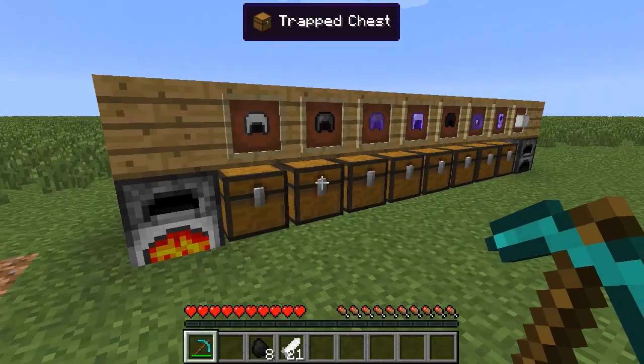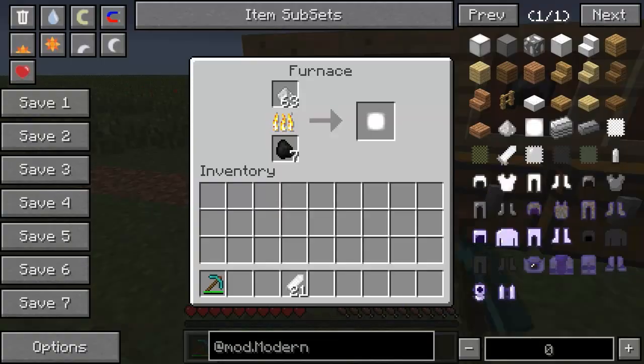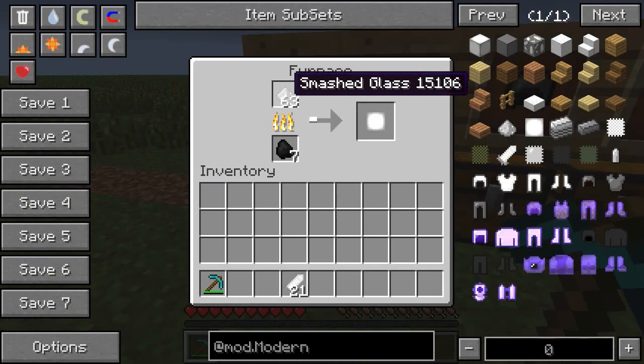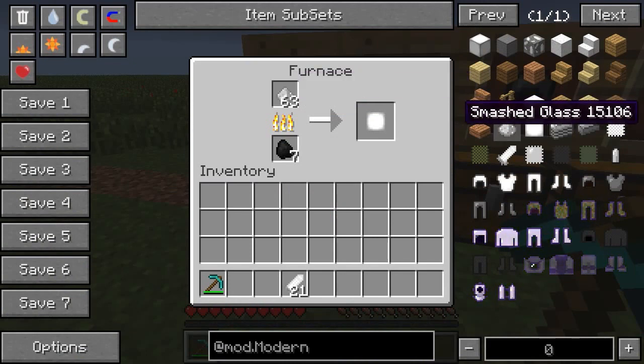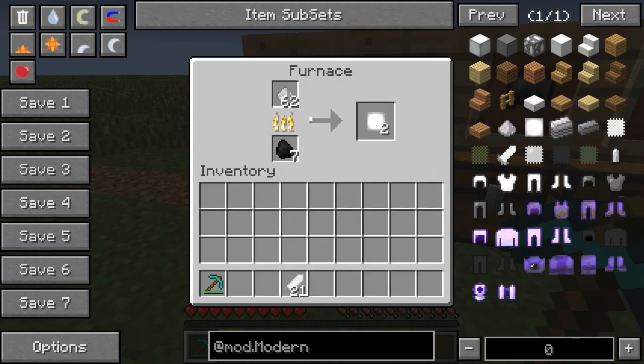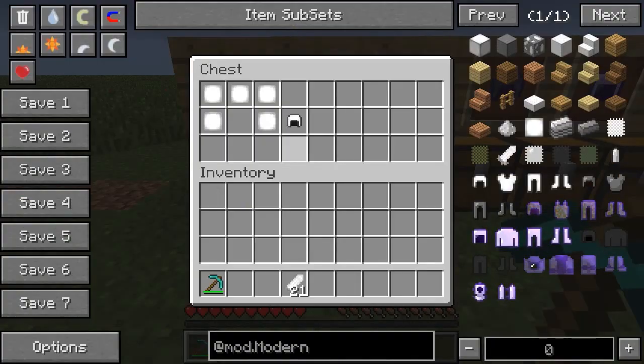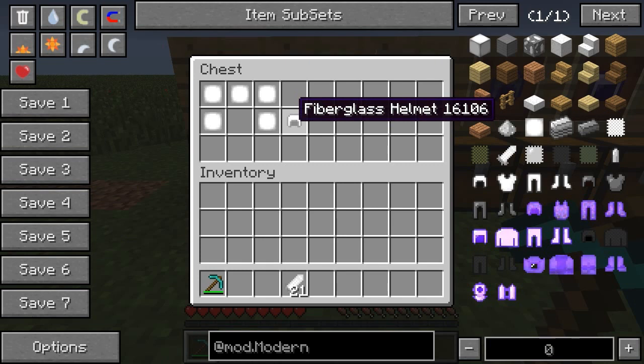Right now we are smelting down smashed glass, which you can make by just putting glass into a crafting table — that gives you four smashed glass. When you cook the smashed glass, you will get fiberglass plates. Those fiberglass plates are used to craft fiberglass armor.